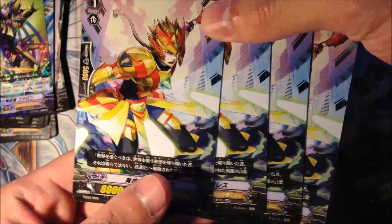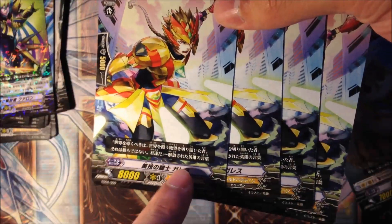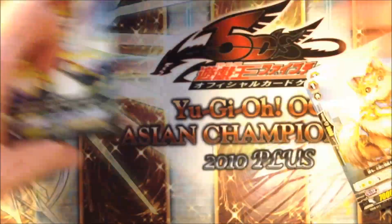Now we go on to the Grade 1s. We have 4 alternate art Knight of Elegant Skills, Gareth. Basically just an alternate art - sadly he doesn't have the Liberator name, which makes him quite inferior.